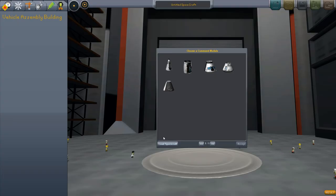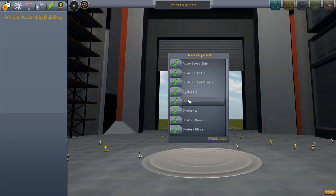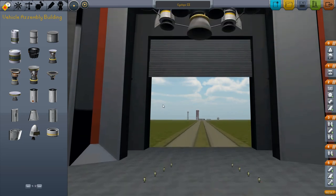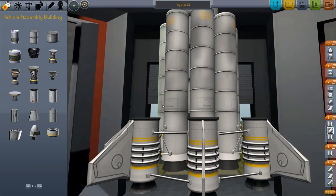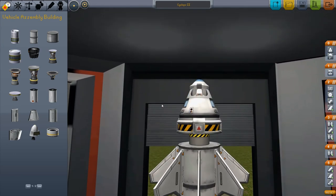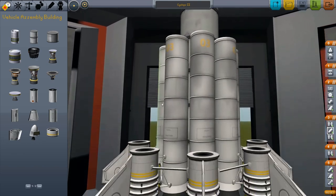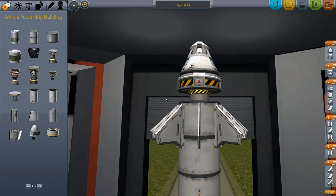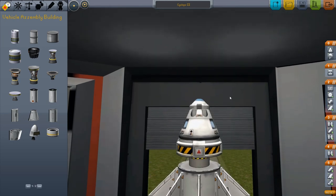Let's go ahead and get into the game. I'm going to load one of my less-than-stellar designs. I tried to replicate what I did initially. I think the Cyclops 2 is a nice, large piece of garbage. You can see it's got solid booster stuff all over the place, some control fins, and an impressive-looking rocket — but it doesn't work so well. Let's give it a roll and see how it goes.